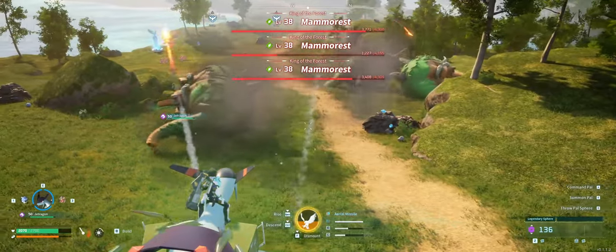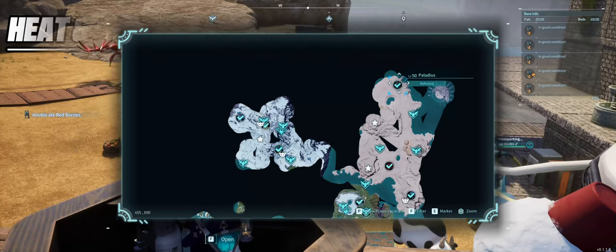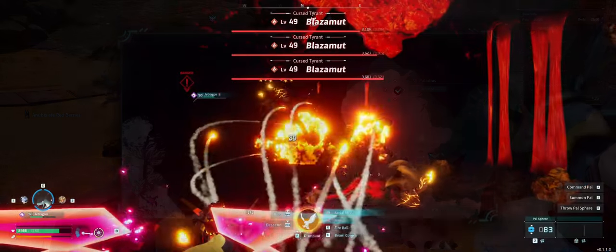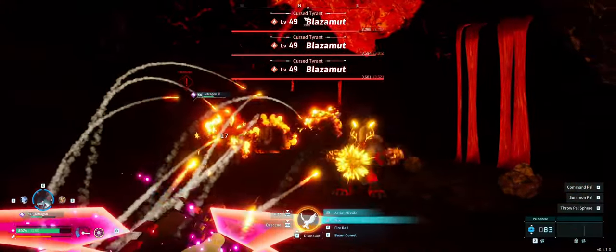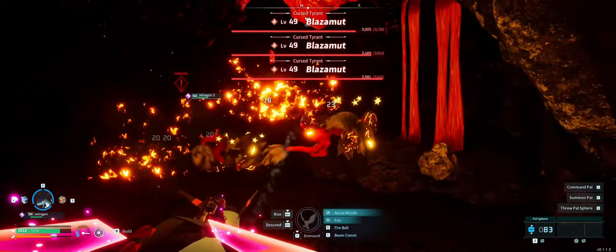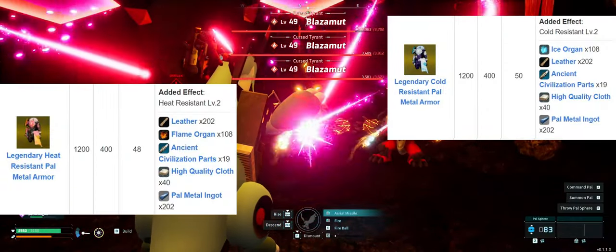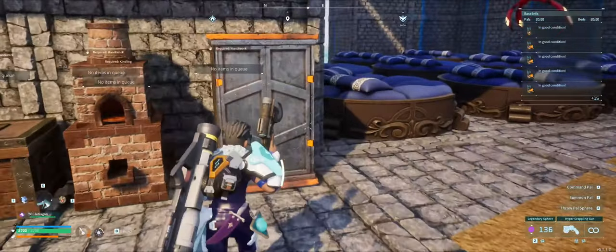And lastly, we've got the heat and cold resistant armor sets which drop from Paladius and Necromus, both in the northern desert. They are legendary Pals so it is the toughest fight currently in the game, because you have to fight them both together. The legendary versions they drop give you 400 defense and a massive 1200 health boost. That is absolutely insane stats and I would 100% recommend.